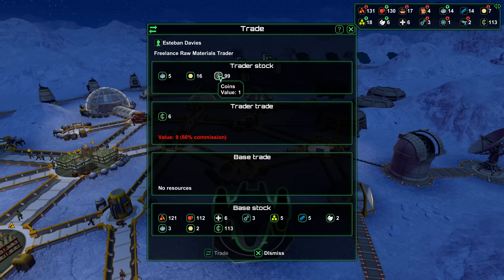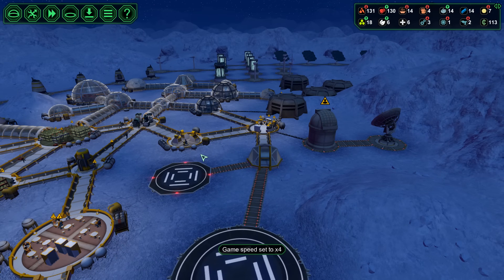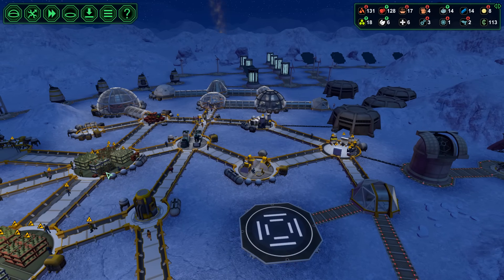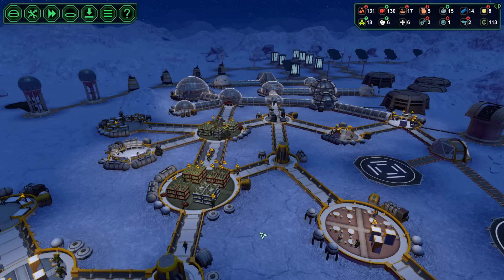He can offer us coin — sure. Let's see what we can give him. We can give him our medical supplies. Maybe a little less coin — it's kind of expensive. You know what? I'm not going to do that. I'm going to wait for a better commission.